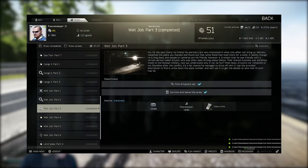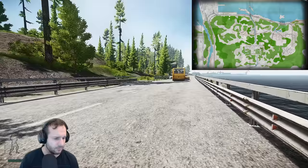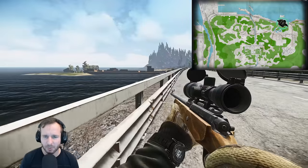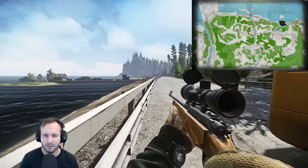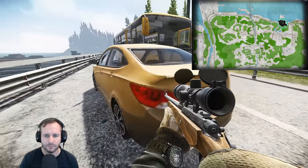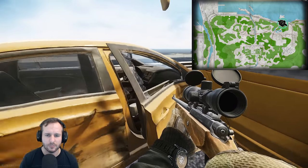Wet Job Part 3. Find Artem's car. This is located on the tunnel side of Shoreline — head in from the tunnel and run along the road. Eventually you'll run into a bus that has a car crashed into it. Walk up to the car and that is his car. Once you've found it, survive the raid and hand it in.